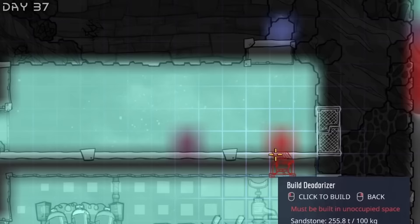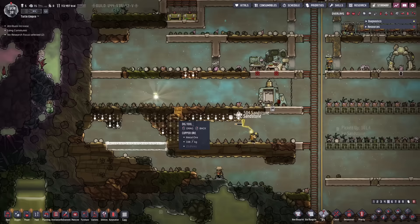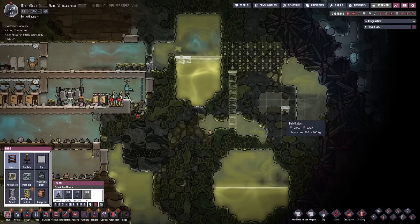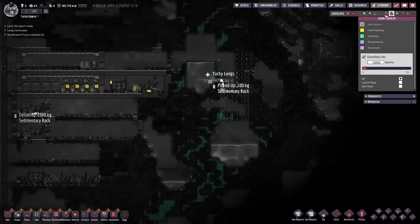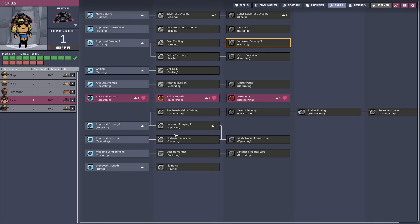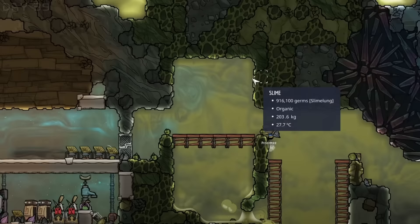Get a few deodorizers here. This is all coming up. There's another gazer here and we're running out of copper, so let's mine some more copper. This is all done — let's explore. We're going to mine out all of this and head on, trying to mine as much as possible. You can see the temperature is minus 40 here. There is a little bit of slime lung but it's not too dangerous.